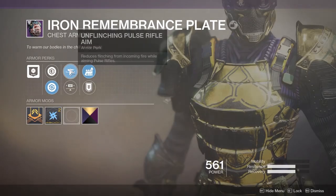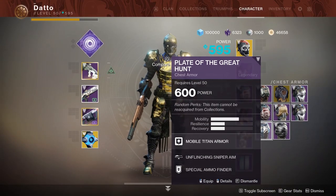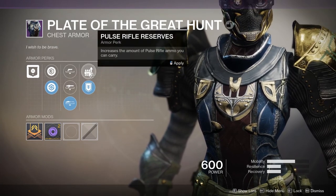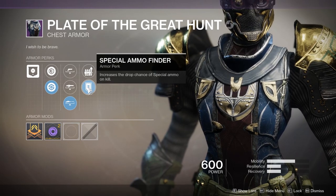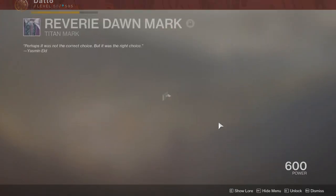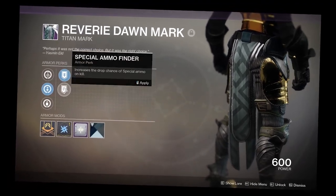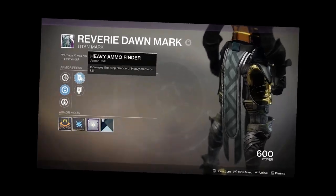Chest armor is only unflinching, so we're looking for pulse rifle unflinching, but if I'm in the raid using a sniper, maybe I grab enhanced unflinching sniper. On chest or leg armor, this is where I'd grab the special ammo finder. I think primary scavenger, reserves and primary ammo finder are not really that important, but grab them if you find them useful. The class item is maybe where you want the heavy ammo finder, since helm and arms already have non-primary reserves and scavenger. Stacking 2 reserves gives a little more ammo — the situation is very fluid.